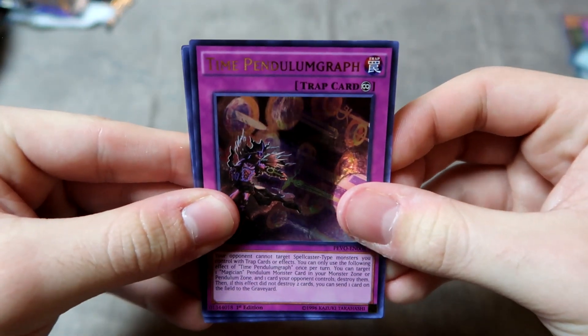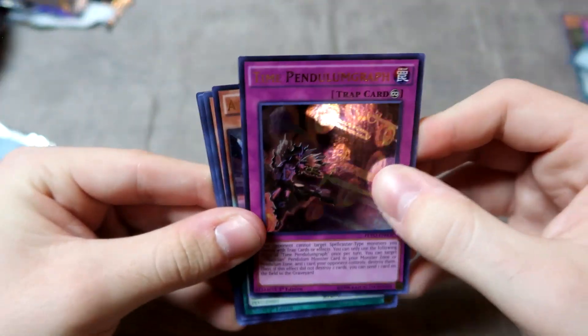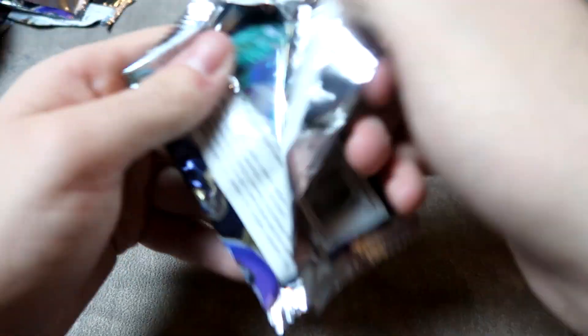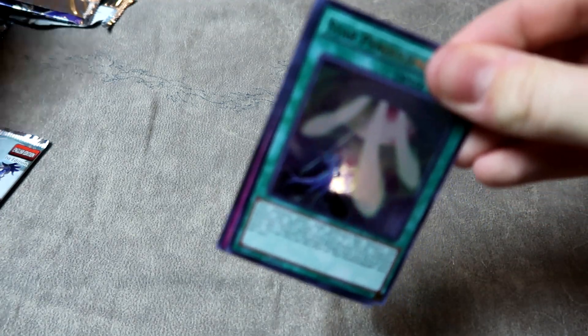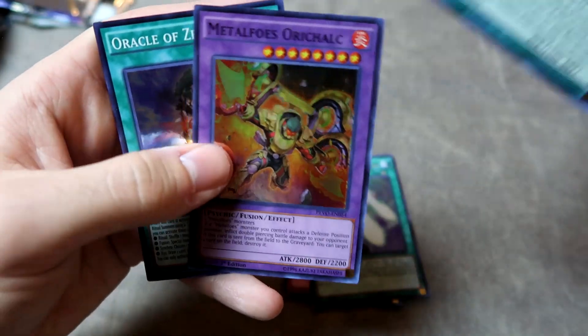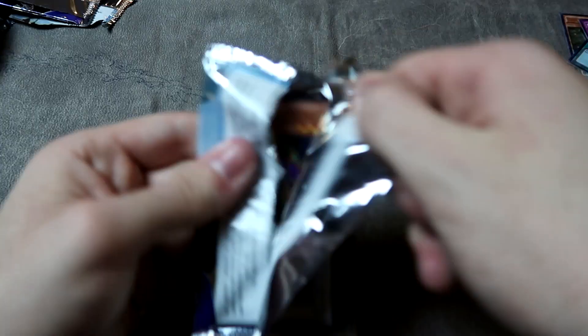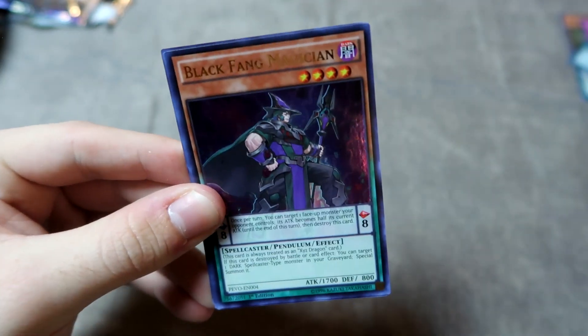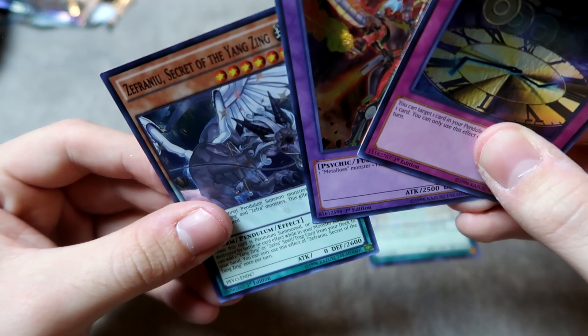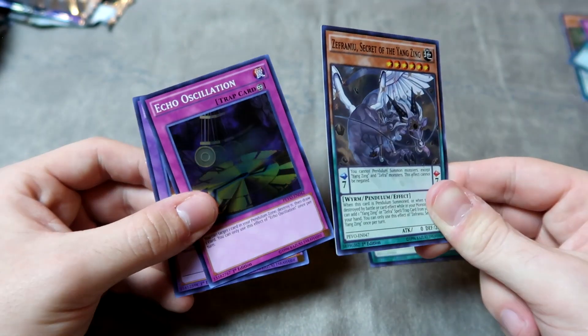Time Pendulum Graph again. A Hypno Sister, Zephra Divine Strike, and another Zephra Divine Strike — I didn't pull any more Oracles of Zephra. I keep feeling like these packs are either really, really good or really struggling. I'm missing a lot of good supers I would have liked to pull. Star Pendulum Graph, Time Pendulum Graph — both Pendulum Graphs. Fraxie, Ori Calc, and another Oracle of Zephra — that's the second. Last pack: Purple Poison and a Black Fang Magician. For supers: Echo, Oscillation, Metal Foes Atament, and Zephra. Alright, I'm going to pull out all the really good cards and make some big changes. Stay tuned.